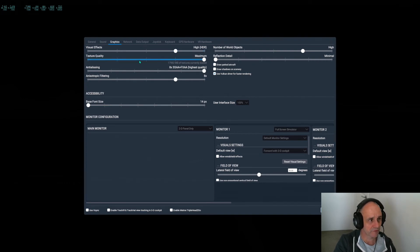When I've loaded my sim configuration and shut down the operator station view — by going into graphical settings, setting the main monitor to 2D panel view only, and clicking done — I jump up to about 34 to 35 frames per second driving three 1080p screens. In terms of graphical settings: visual effects are set to HDR, texture quality is maximum, anti-aliasing is on the highest quality setting. My reasoning there is that at 55-inch 1080p you get some pixelation, so the anti-aliasing really helps with that.